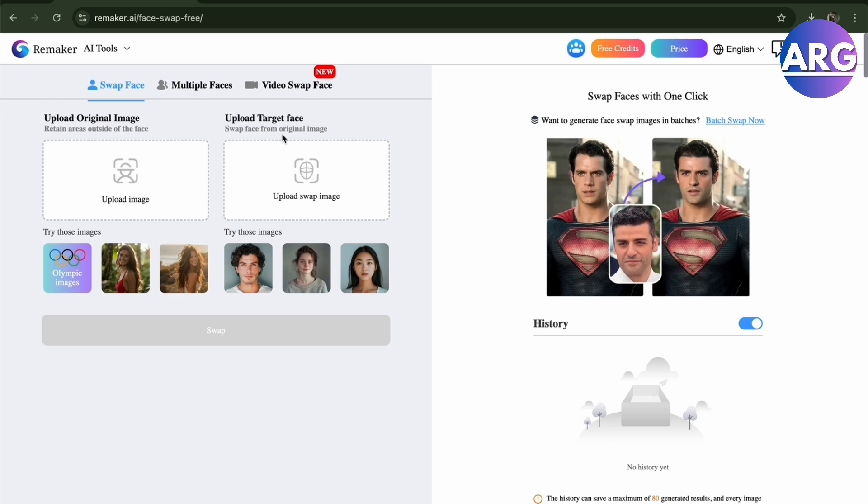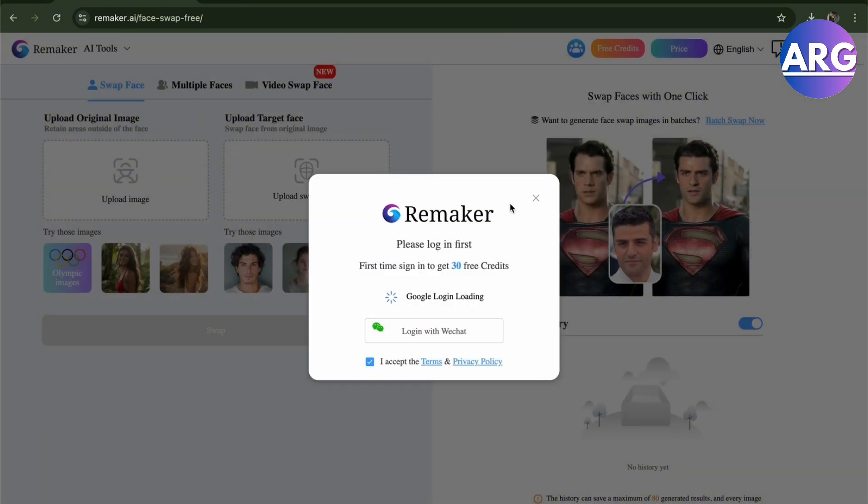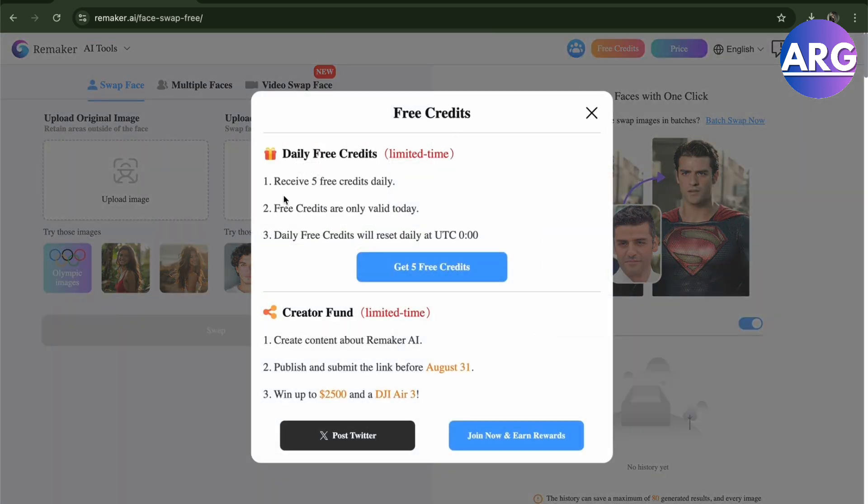Here we are in Remaker AI. To get free credits, just press the button labeled 'free credits' to claim your daily free credits. You get five free credits by logging in, and you can claim 30 more through daily revisits. Free credits reset at UTC 00:00, so log in each day to collect them.